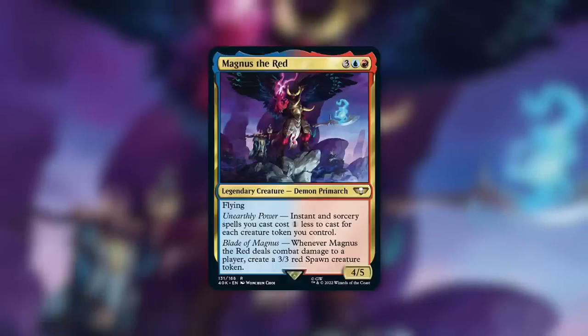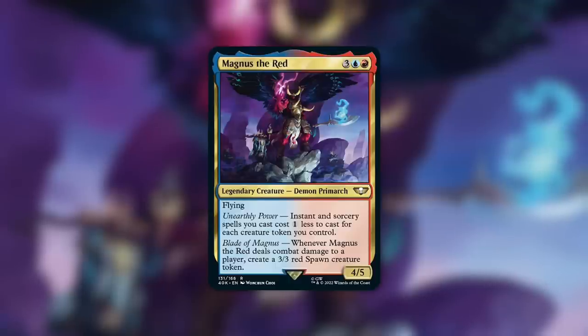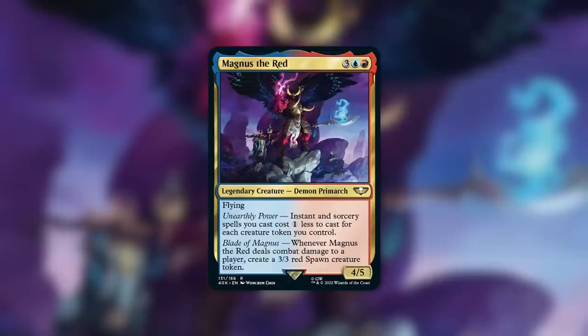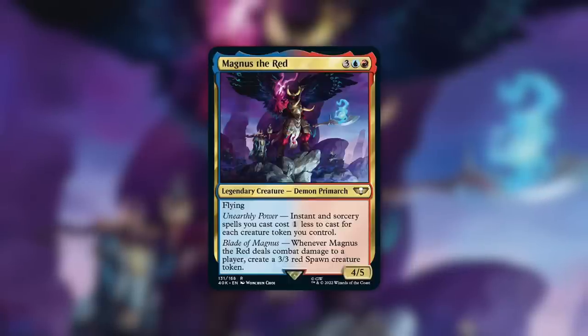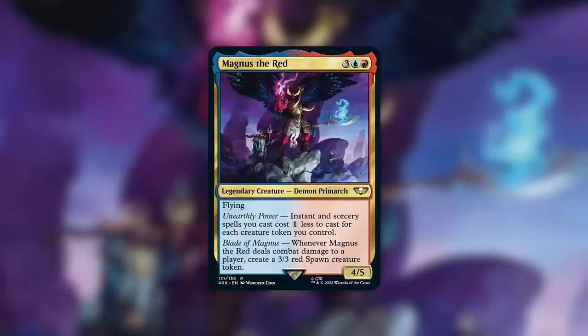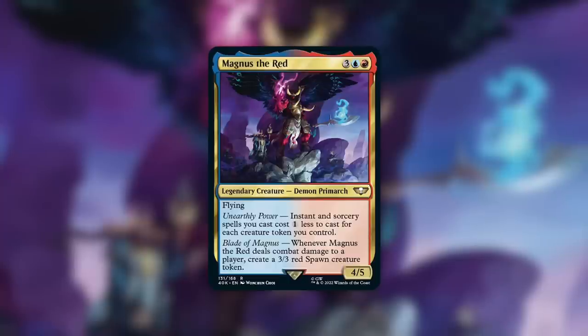Blade of Magnus: whenever Magnus the Red deals combat damage to a player, create a 3/3 red Spawn creature token. That's not gonna be the main way you're making a ton of tokens. Sure, that's not bad — a four or five flyer, you can get through on a couple of opponents most likely. Flying is a decent form of evasion, so every single turn getting a 3/3 is not bad at all. But you're gonna be able to go a lot quicker than that with a lot of different effects. And obviously, if you put double strike on this, awesome — you get two 3/3s each turn. But we're talking about other ways to essentially double up your army every single turn.